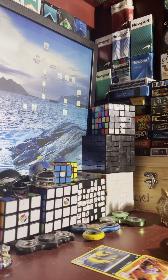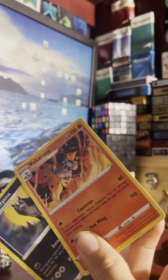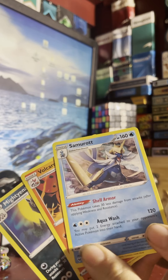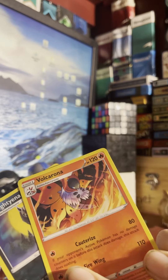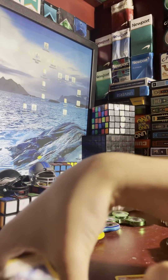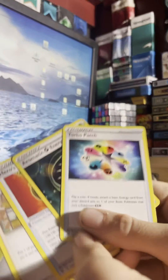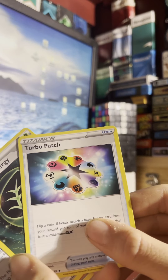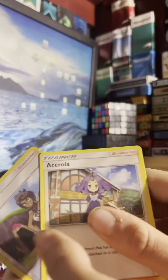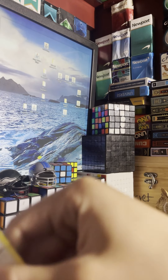Here are my top cards — top three damage-wise from this pack unboxing: 120 from Samurott, Volcarona at 110, and then Mightyena at 100. Next are my top five trainers — the only good ones I got: Turbo Patch, Aromatic Energy, Metal energy, Arcanine, Olivia, and here's my favorite of the regular cards.